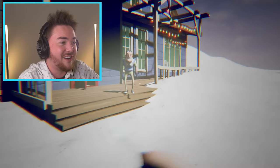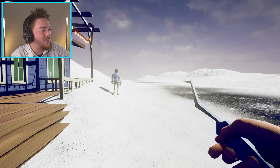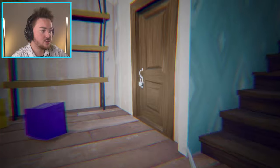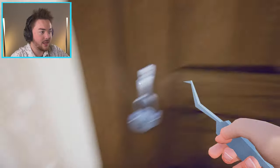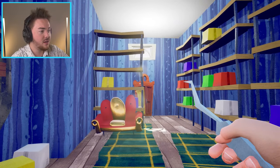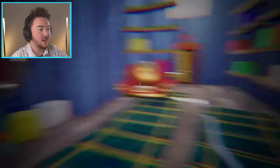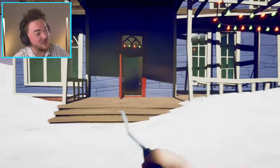The neighbor somehow knows exactly where I am — even when I'm hiding behind the door! He has supersonic hearing. I try running to use the pick on a lock and unlock it, but I'm not sure it worked. Heading upstairs, I figure out the blue key goes to a lock up here. The neighbor is following my trail so I try to set up a new base on the upper floor.